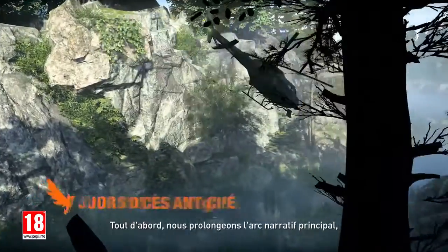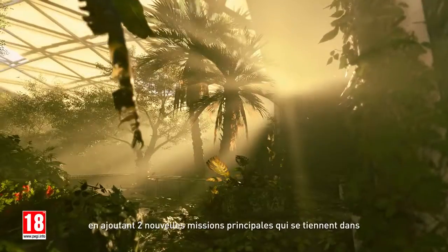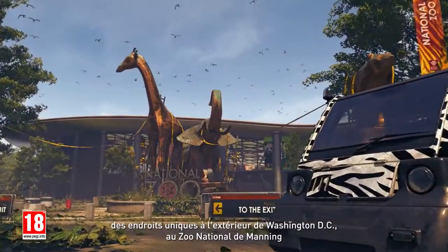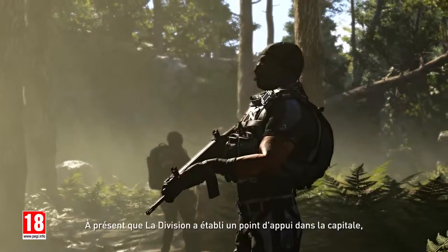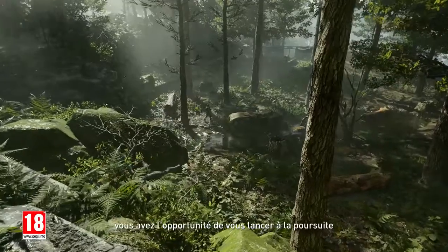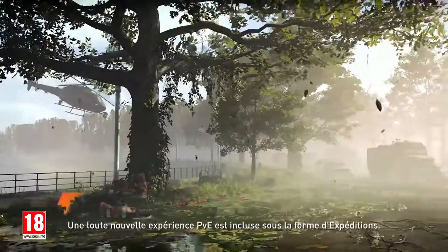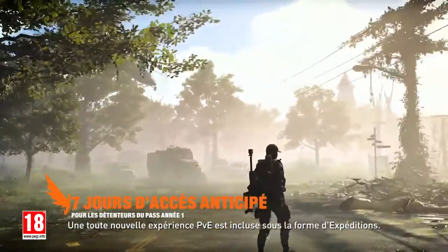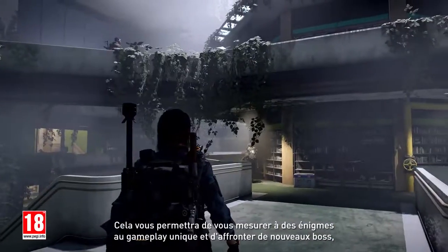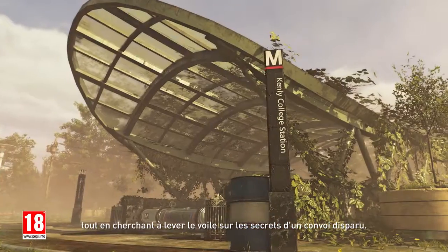Firstly, we are continuing the main narrative, adding two new main missions that take place in unique locations outside Washington, D.C. — Manning National Zoo and Camp White Oak. Now that the Division has established a foothold over the capital, you have the opportunity to go after Emeline Shaw and President Ellis. A brand new PvE experience in the form of Expeditions is also included, allowing you to take on unique gameplay puzzles and fight new challenging bosses as you seek to uncover secrets of a missing convoy.